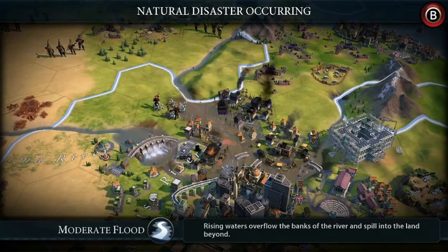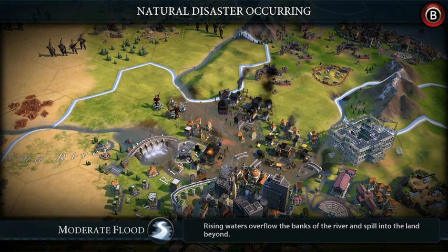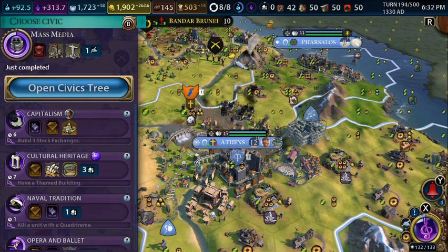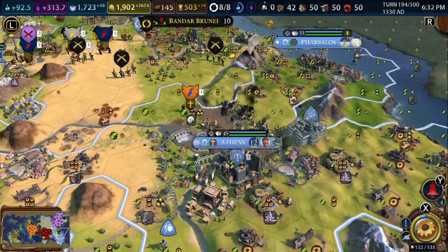Another devastating flood in my capital — it destroyed everything and I can't even do anything about it. We unlocked mass media and I really want to build the Cristo Redentor, but I don't have time to build that right now so we're going to build other things.